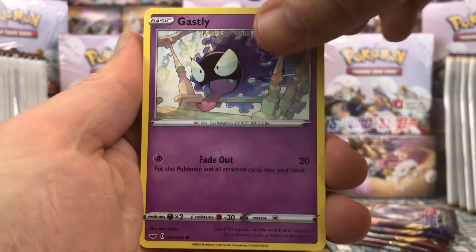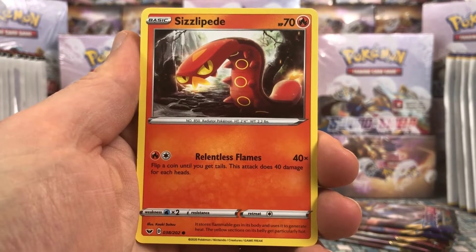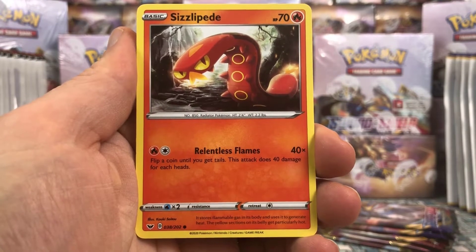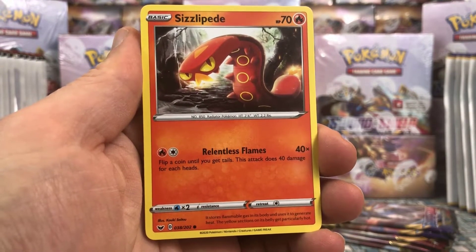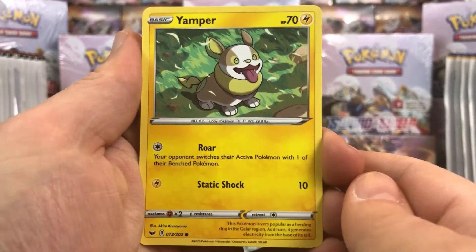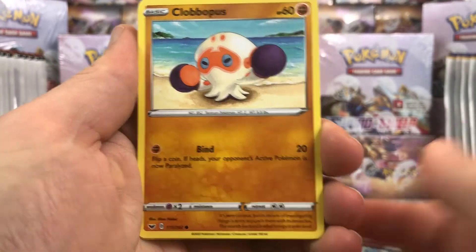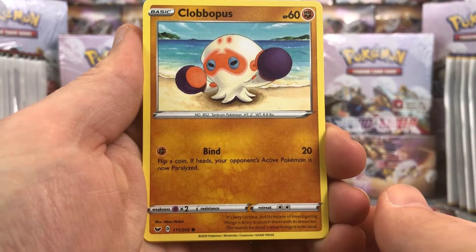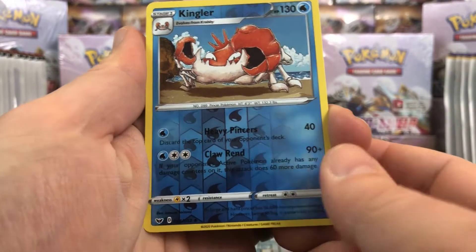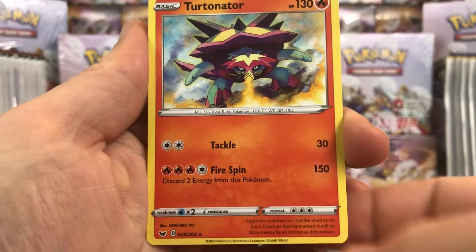Then we have Gastly, Ponyard, Sizzlipede — flip a coin until you get tails; this attack does 40 damage for each heads. My nephew would tell me this is the strongest card there is since we can do unlimited damage. Yamper — I've not seen this guy before. Then we have Clobopus, our reverse is Kingler — looks like Kingler is uncommon in this set — and then our rare is Turtonator.